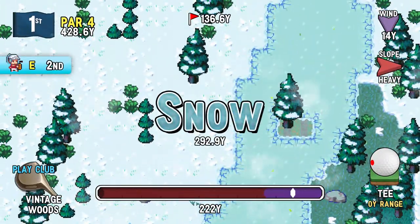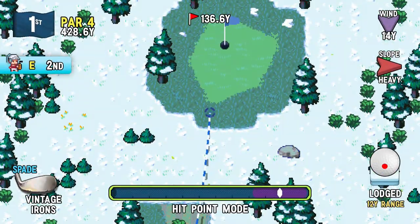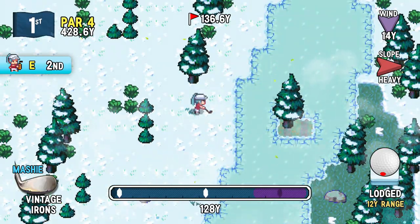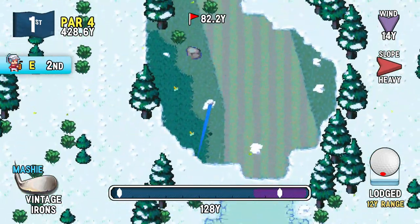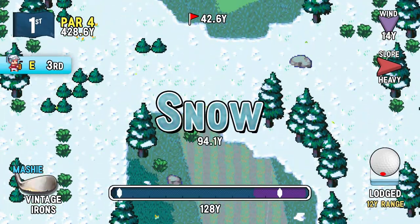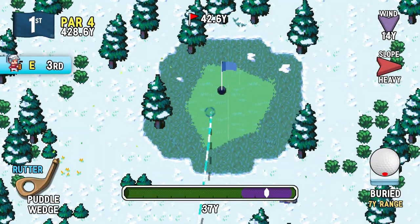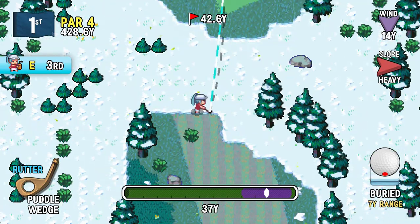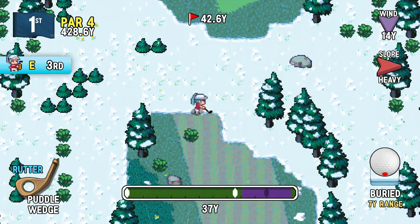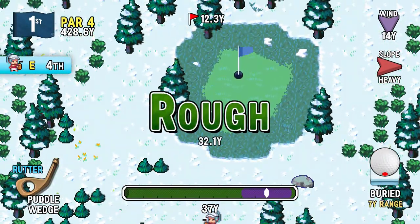That had a lot more curve than I was anticipating there. I don't know if I can make the green in two - well, maybe I can. It should still make it. I think I under hit that. Oh, in the lodged 12 yard range - probably didn't help. It's just you never know what the randomizer is going to be like. The rudder seems like it'll take this on pretty nicely, because it'll have that little side bounce when it lands. Or not - I don't like this situation.